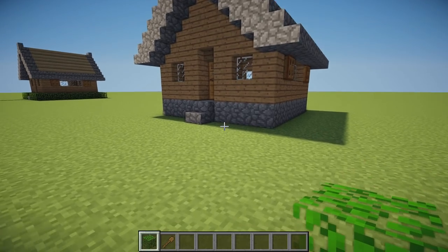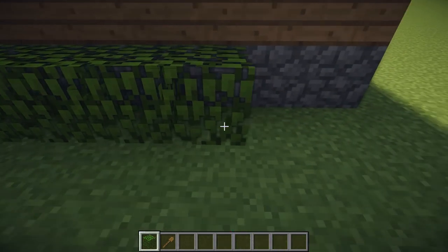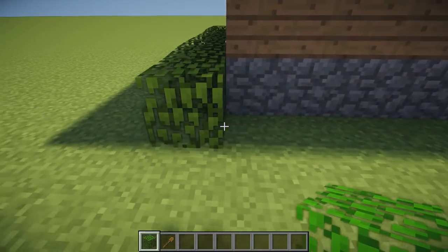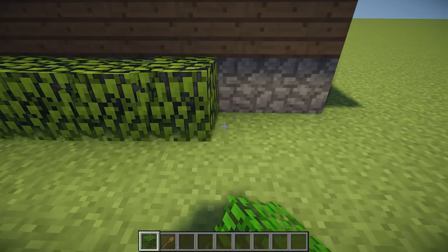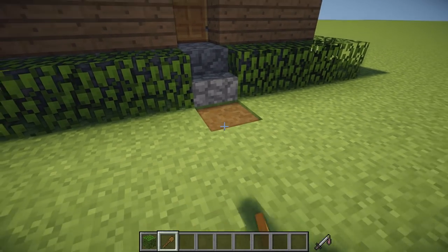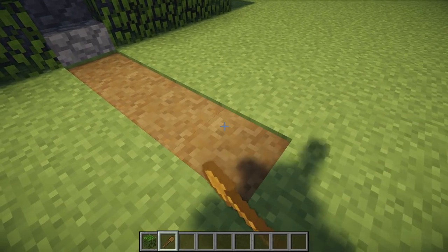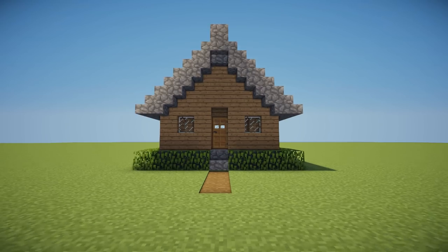Now let's add some final touches. We can place oak leaves all the way around the cobblestone base of our build, and create a four block dirt path from the stair. The house is now complete, and the trap should trigger when you enter the room.